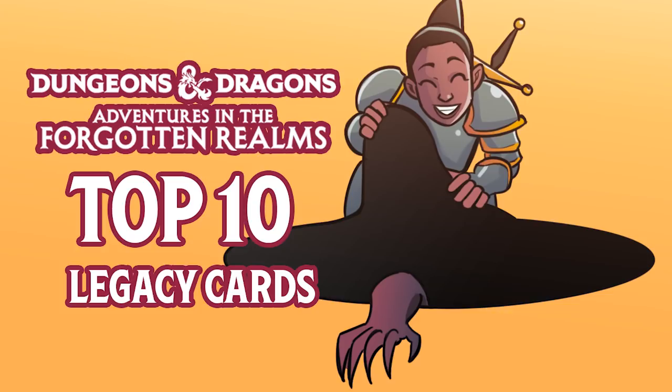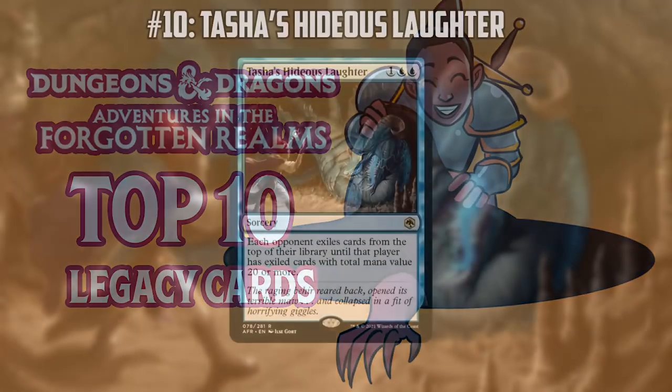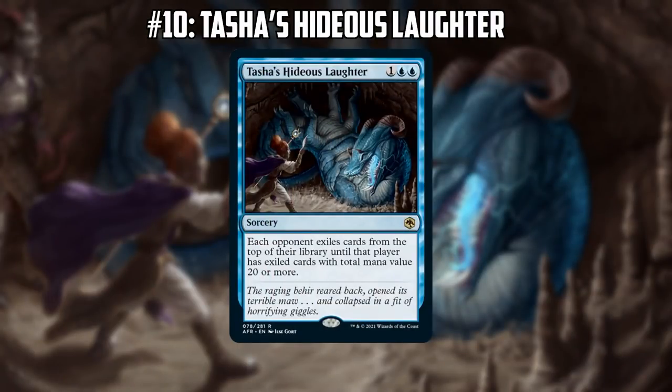We might as well just jump right into it and start at number 10 on our list, which is Tasha's Hideous Laughter — a card I find really interesting. I did a lot of work mathing out what this card might do in various matchups. How good do you think it is in Legacy? On one hand, some Legacy decks are really low to the ground, making you think that exiling cards until you hit 20 mana value is going to hit a ton of cards. On the other hand, Legacy is also a Force of Will format, so a lot of decks have 20 mana value of Force of Wills alone, even though they're casting them for free.